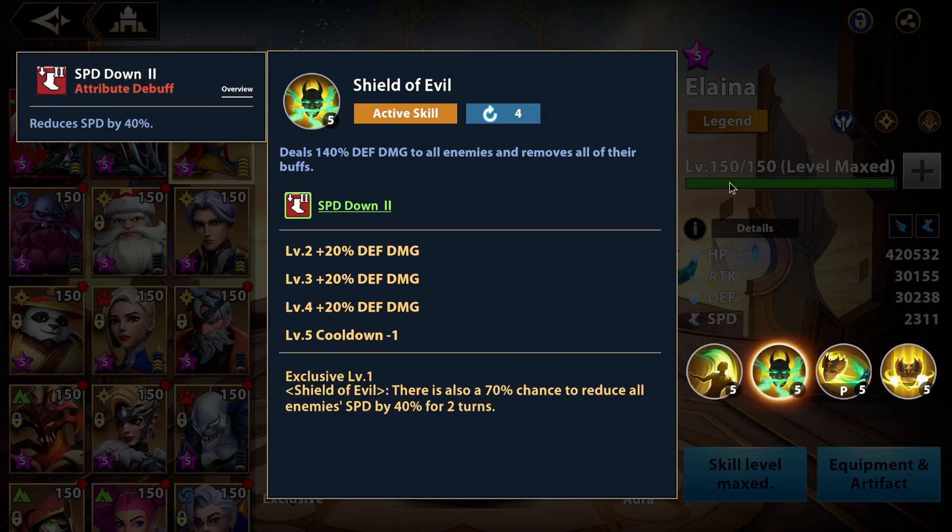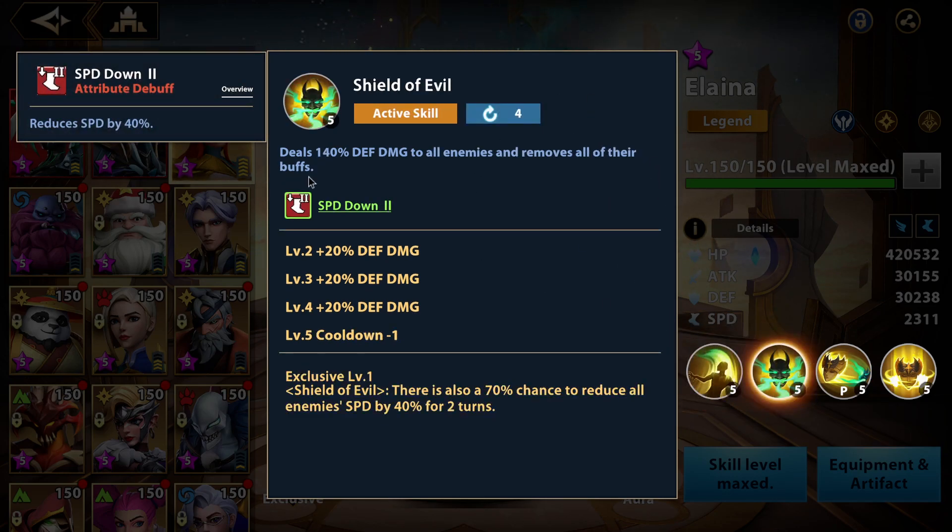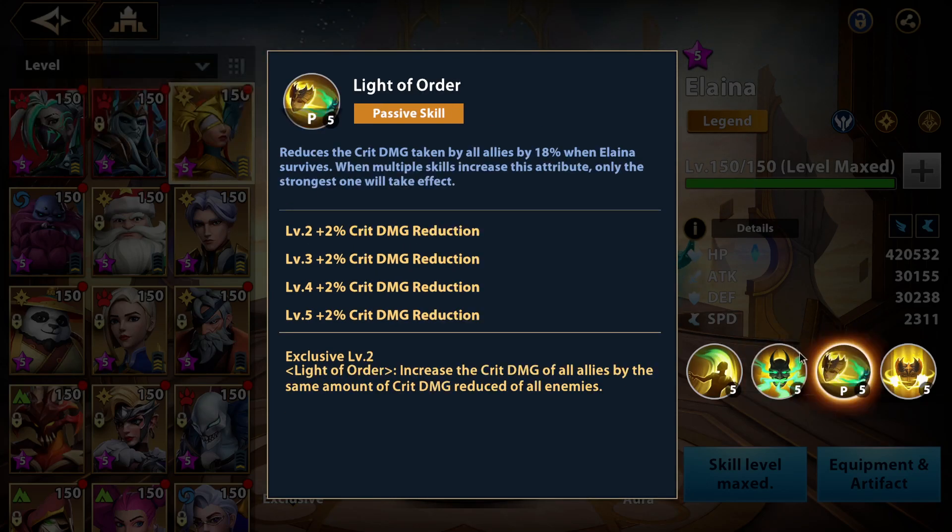Her first active skill deals 140% defense damage to all enemies and removes all of their buffs. This is also huge — she has buff strip on her first active skill.